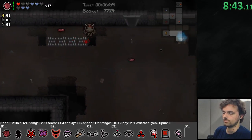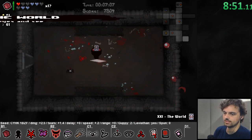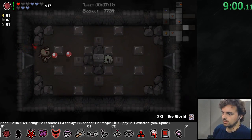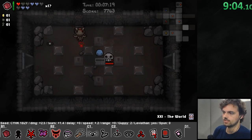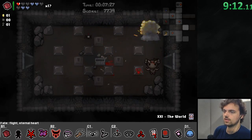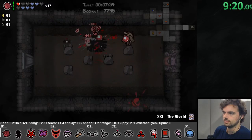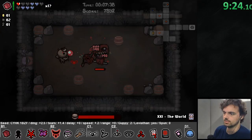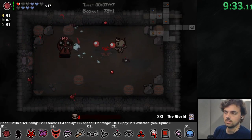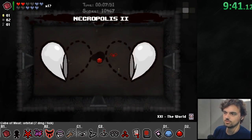There's a battery out here so I can recharge my spacebar item whenever I want. I also transformed into — I think it's called Leviathan — because I got a certain number of items including Pentagram, the Mark, and the Pact. I'm going to blow up this tinted rock because it has a little mark on it — it contains a soul heart, another rock, or some keys inside. Knowing stuff like this about the game is the best way to play, and being able to dodge is very helpful as well.